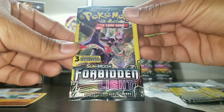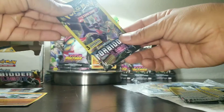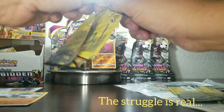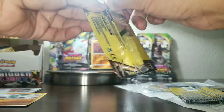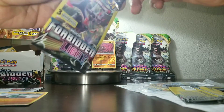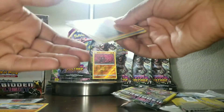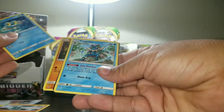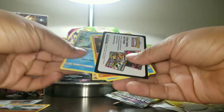Now this one is Forbidden Light — another Forbidden Light pack. You know, when these YouTubers open them they make it seem so easy, but these things don't want to open. In this one we have a Croagunk, a Fletchling, and a Frogadier. Croagunk, Frogadier — I don't think any of those are rare, not like that sweet Onix I just pulled.